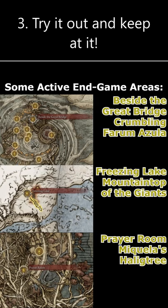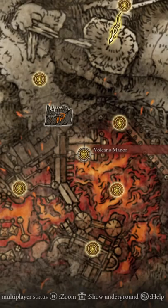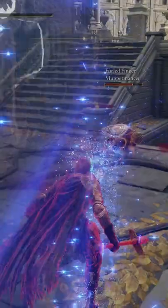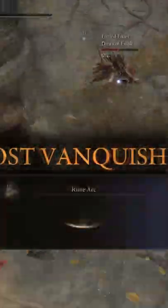Try it out and keep at it. To start, you can use either the Recusant Finger from the Volcano Manor, or the Bloody Finger from Varre in the Church of Blood in Liurnia. It'll be a struggle at first, but just keep at it and you'll get a steady supply of that sweet sweet Rune Arc.